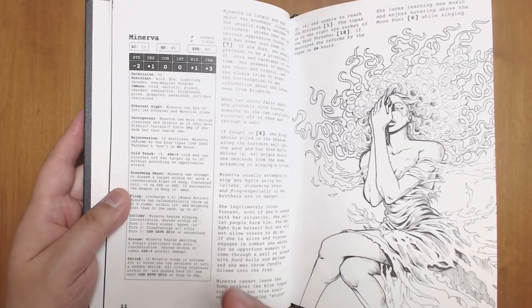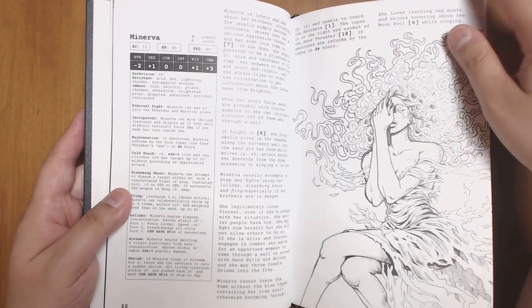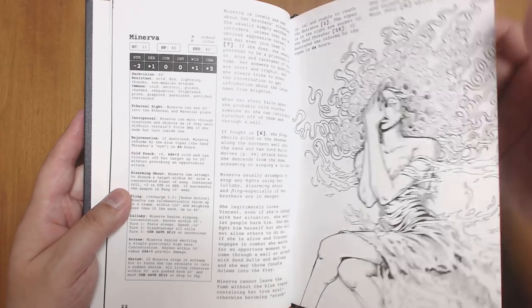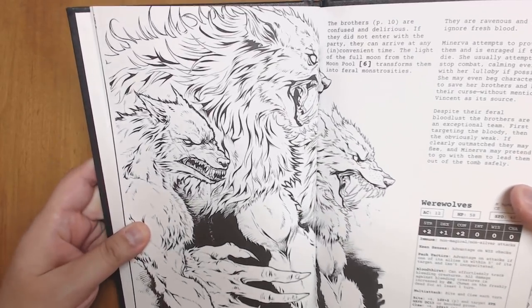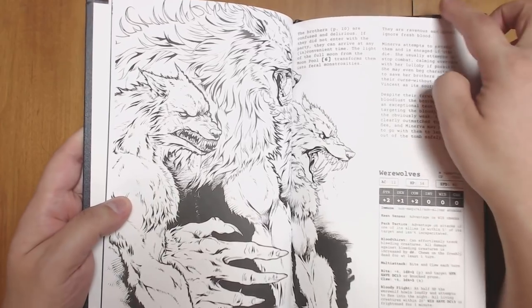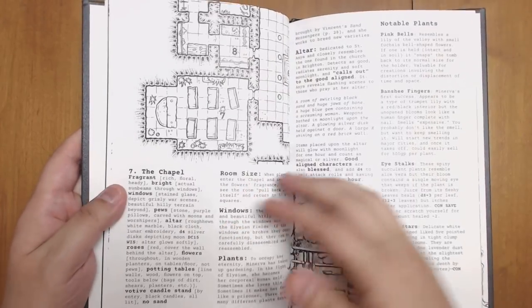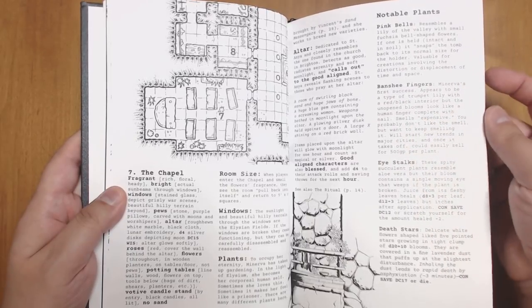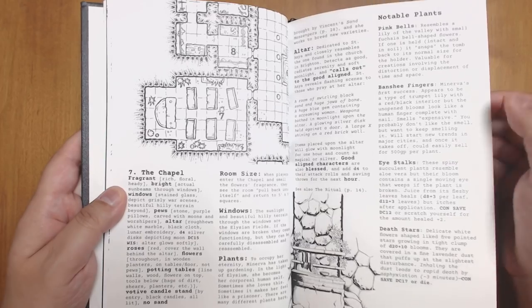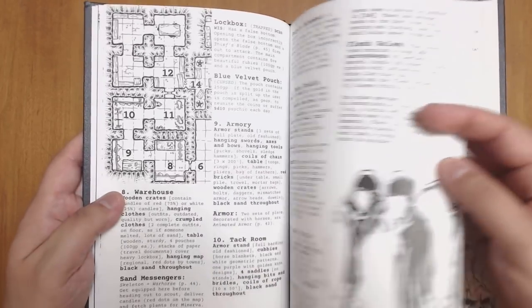Most of the stats here are designed for fifth edition D&D, though they would be very easily adaptable to B/X D&D or any other OSR system. There are great illustrations of the werewolves who could burst in at any moment and cause havoc inside the tomb. There's a chapel with an altar and some cool plants that all have special magical effects — it's great to have weird little tools like that.